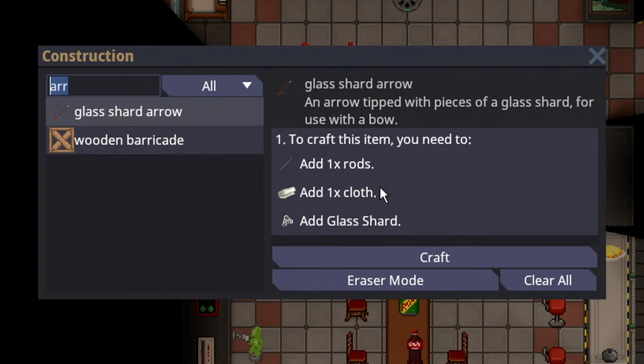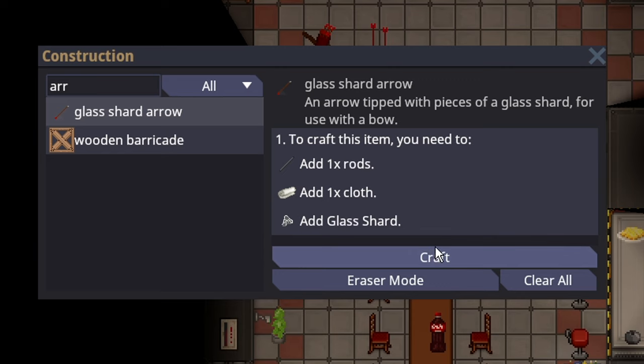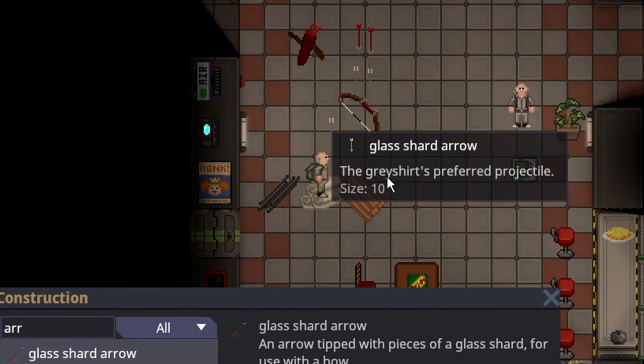To craft a glass shard arrow, you simply just need one rod, one cloth, and a singular glass shard. It crafts pretty quickly and will create one arrow.